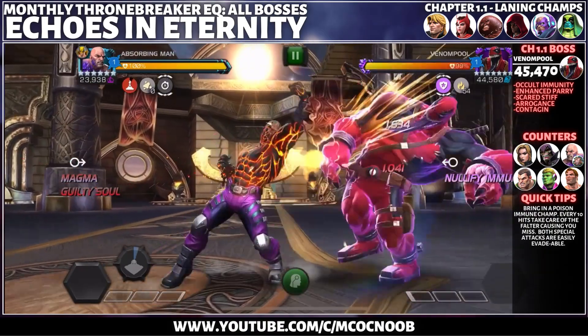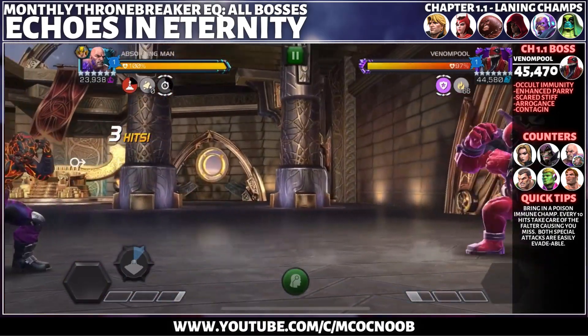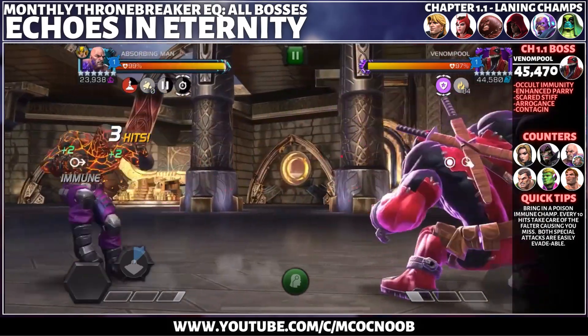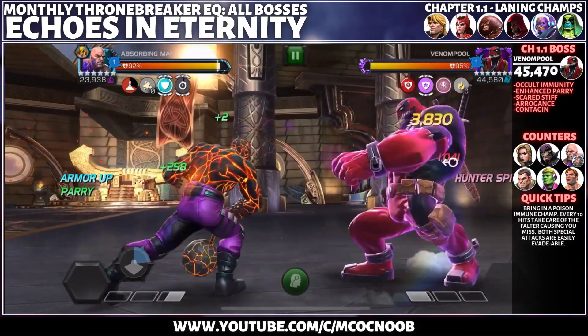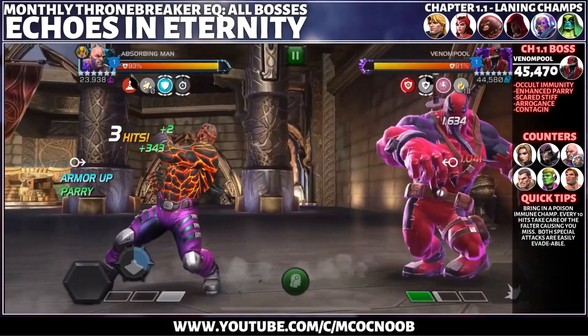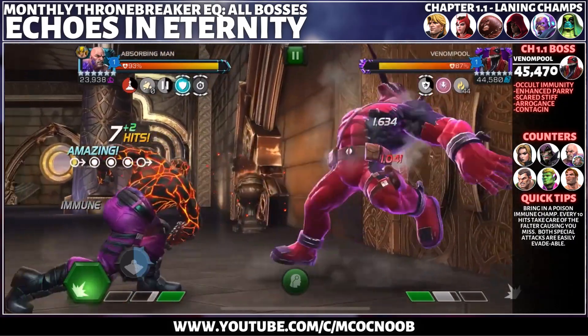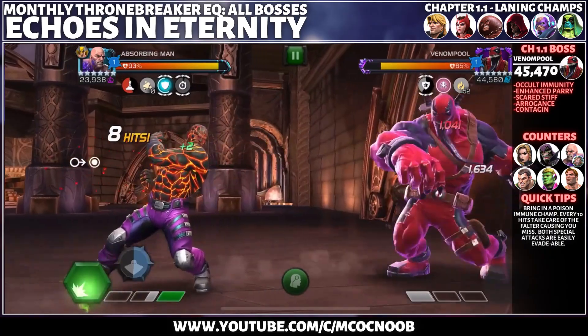Hey guys, welcome back to the channel. Today we're going to talk about all the bosses for our monthly Thronebreaker EQ, Echoes of Eternity, starting off with Chapter 1.1. The recommended champs for the lanes are dimensional beings or mystic champions — these will give you those extra furies for faster path completion. The boss is Venompool.